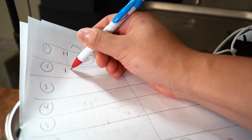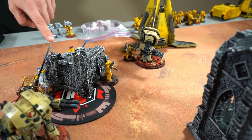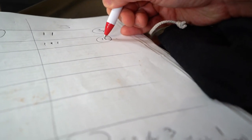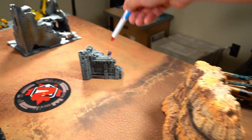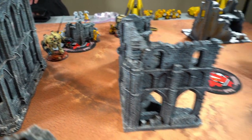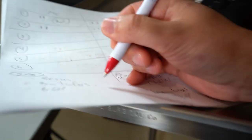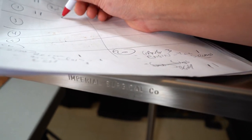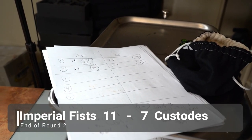At the end of my turn: I killed, I hold an objective. You killed the captain and the Caladius. I killed the grab unit, those guys, and the tac squad. I hold two objectives. I killed more. I got Butcher's Bill, Recon, and Big Game Hunter for killing the Rhino — five points. I'm up to seven and Jay's on eleven. It's eleven to seven at the end of Turn 2 for Imperial Fists.